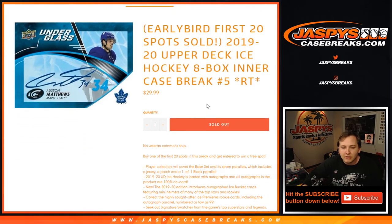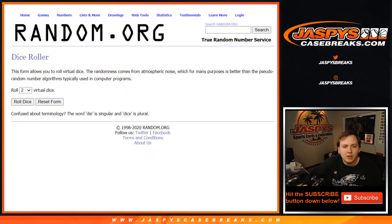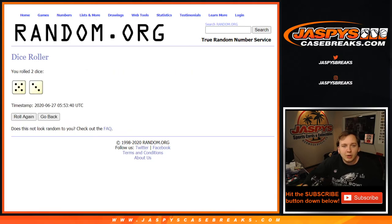This is a random team break. First thing we need to do is, if you bought one of the first 20 spots, you're entered to win a free spot — early bird. So we're gonna roll the dice for all three randomizers. First one will be the early bird after eight times.